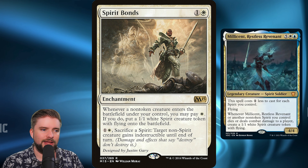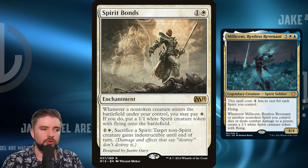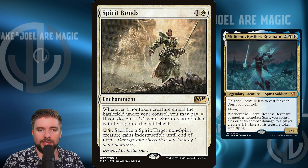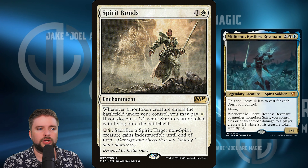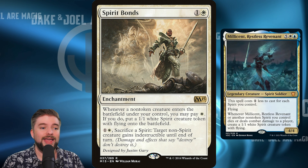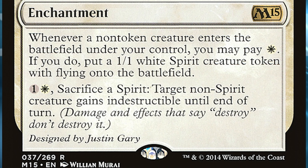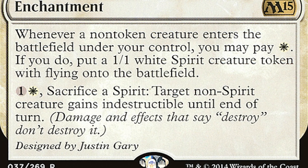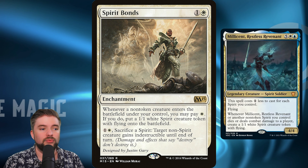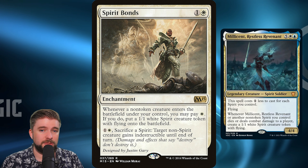Spirit Bonds is from M15. It's a two mana enchantment that says whenever a non-token creature enters the battlefield, you can pay one white and, if you do, put a 1/1 white spirit creature token with flying onto the battlefield. So any time you're casting creatures and they're making it to the battlefield, for just one more white mana we're also going to grow the number of spirits we have on the battlefield, further reducing Millicent's cost. The second ability — two mana, sac a spirit, target non-spirit creature gains indestructible until end of turn — isn't really relevant to our deck, but there's a lot of value here when you're just trying to count spirits on the battlefield.